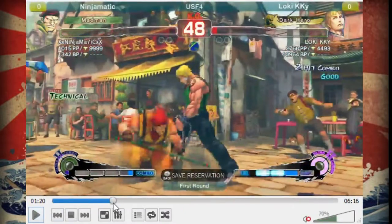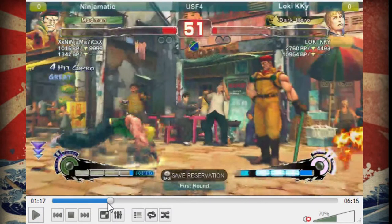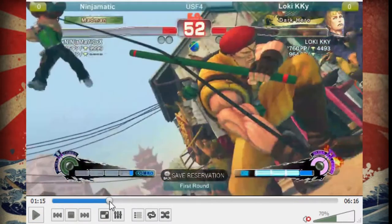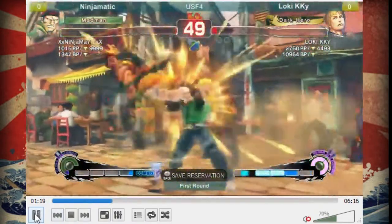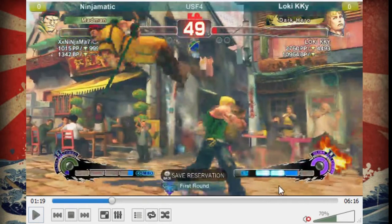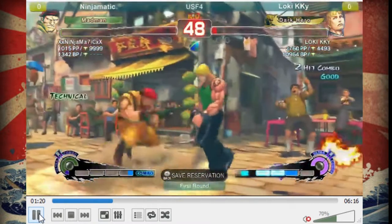After he landed that EX Zonk, what he could have done is his ultra two. He could have done it and it would have done just enough damage to Rolento that it would have killed him - not the full animation would have hit, but enough where it would have killed Rolento and continued on to the next round. But they got this scary situation instead where it could go either way.